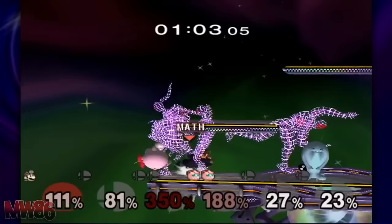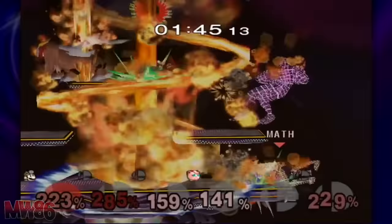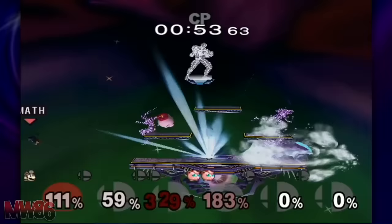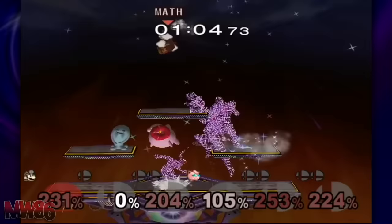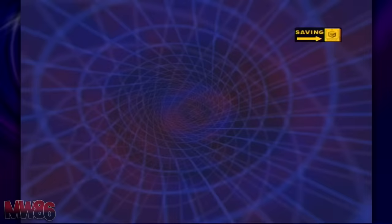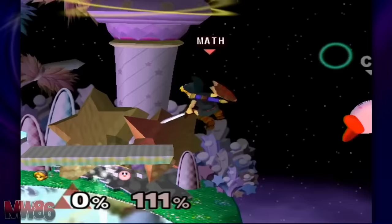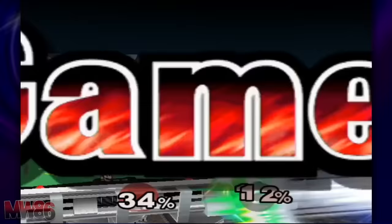Pichu also requires an event to be unlocked. First, unlock event 37, Legendary Pokémon. In this event, you must defeat several Wireframes and Jigglypuff, who is their only means of direct combat. Both you and Jigglypuff must race to pick up Poké Balls, each summoning either a Legendary Pokémon or... Wobbuffet. Defeating Jigglypuff first makes this much easier. Once the event is completed, Pichu will challenge you to a battle on Pokémon Stadium. Alternatively, you can just play 200 matches, which is one of the more viable methods as 200 matches is required for a stage later on. Defeating Pichu unlocks them — welcome to the world of joke characters.